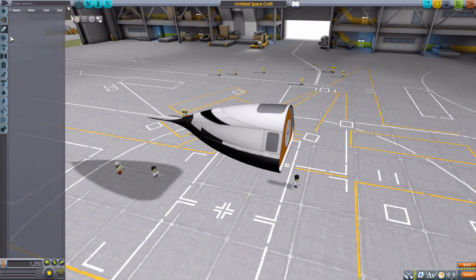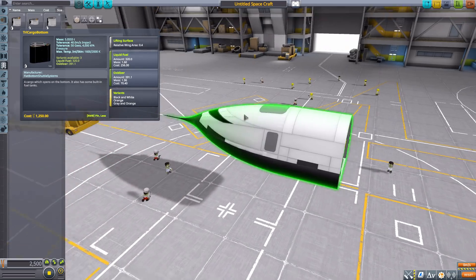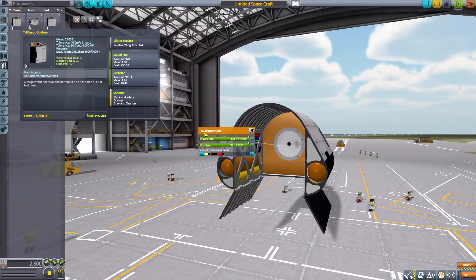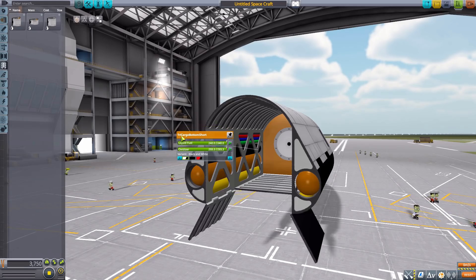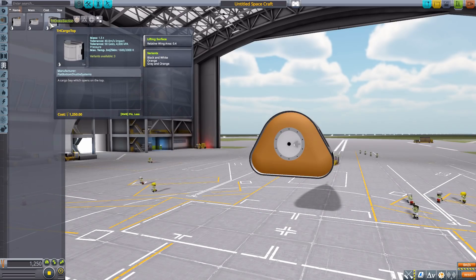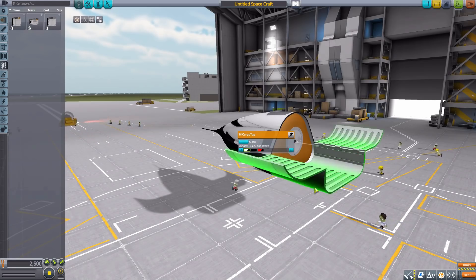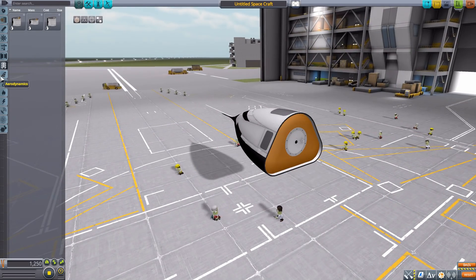Sadly there's nothing in engines, but we have plenty in the game already for use with this. There's nothing in command and control, structural, or coupling. In payload we have a couple: the Tri-Cargo Bottom, which has a lifting surface with liquid fuel and oxidizer visible along the inside, opening from the bottom. The Tri-Cargo Bottom Short is the same but half the size. We also have the Tri-Cargo Top, which has no liquid fuel or oxidizer but still has a lifting surface — this one opens from the top and is pure cargo capacity.